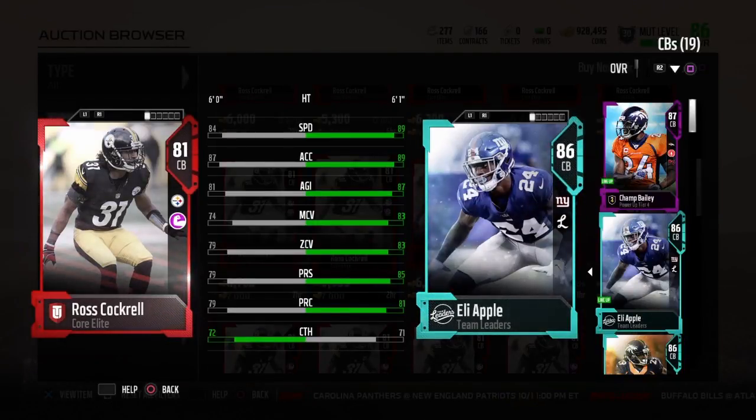What is up guys, Mikey Goats here bringing you another Madden 18 card review, and today I'll be reviewing Cornerback Ross Cockrell for the Pittsburgh Steelers.